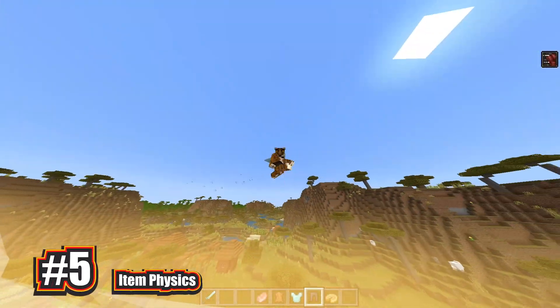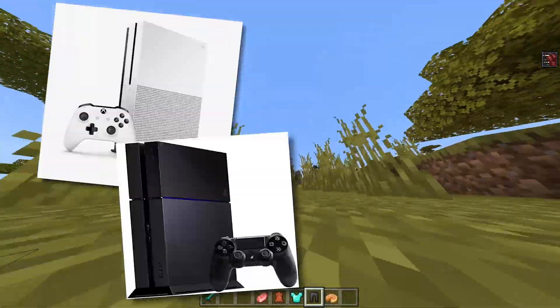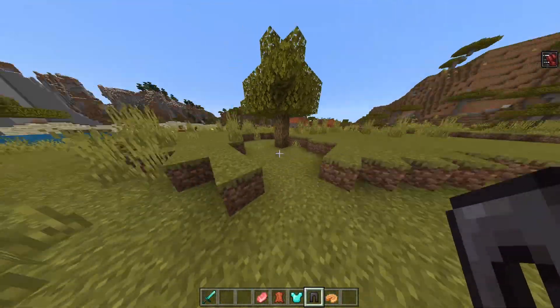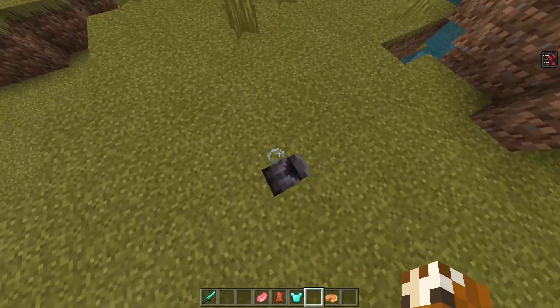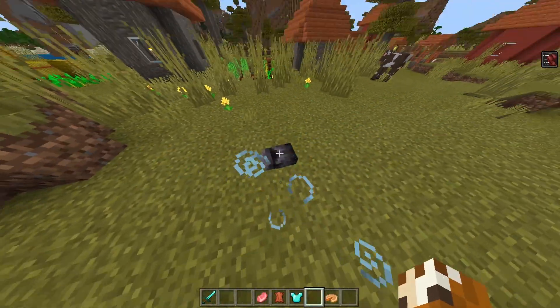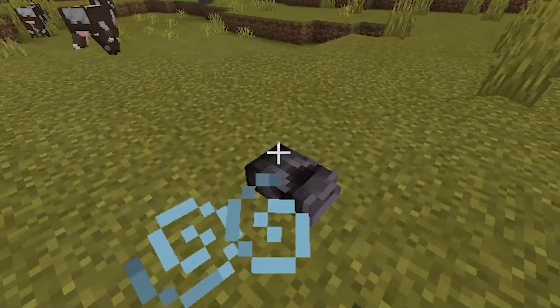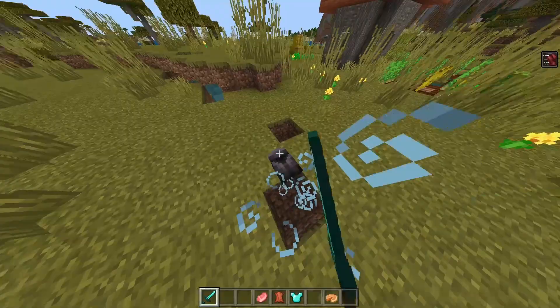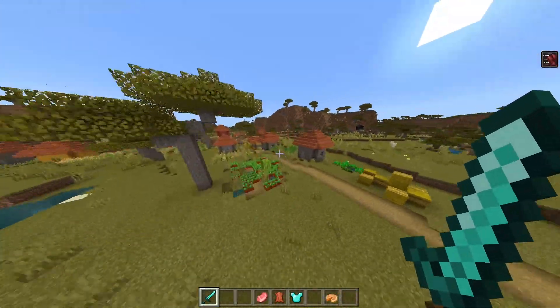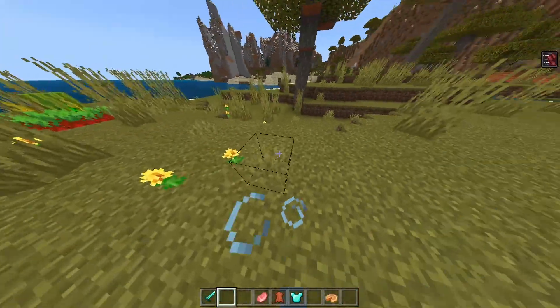Coming in at number 5, we have Item Physics. This is one of the coolest mods I have ever found on Bedrock Edition, especially because it works on all editions of Minecraft Bedrock. All these mods are going to be working for Xbox, PS4, Windows 10, and MCPE — basically, if you have Bedrock Edition, these will work for you. The cool thing about this is that you can drop items on the floor and they become an entity. If you want to pick them up, simply hit on them. The netherite armor seems a little glitched out, but if you drop a sword it works fine. The reason this is at number five is it is a little glitchy and more of a concept — it doesn't really improve your survival experience that much. But if you're looking for an item physics mod, this is definitely the place to go.